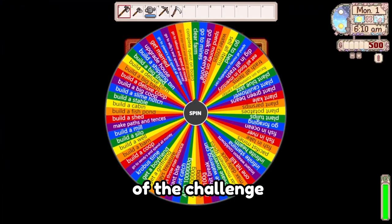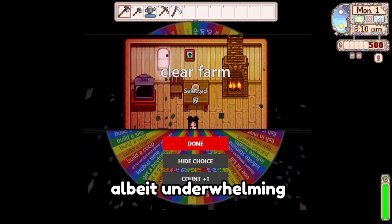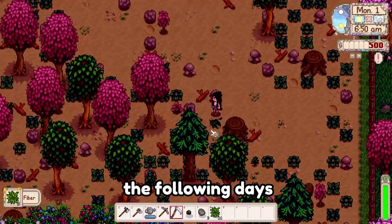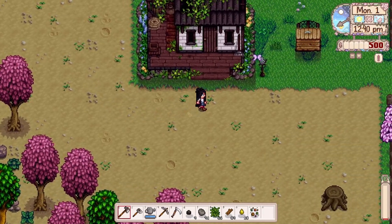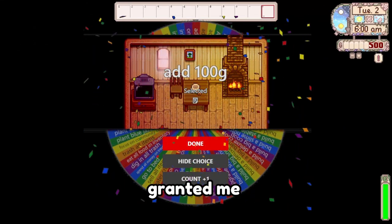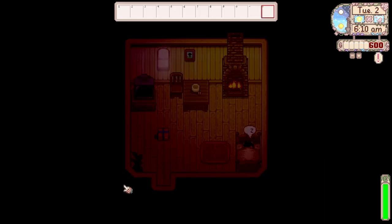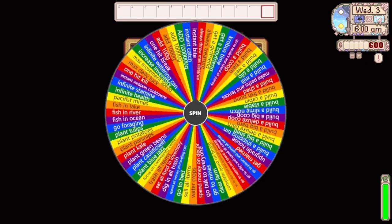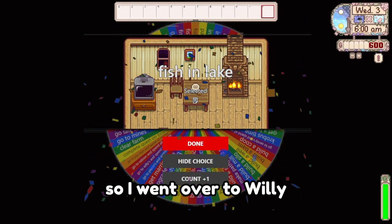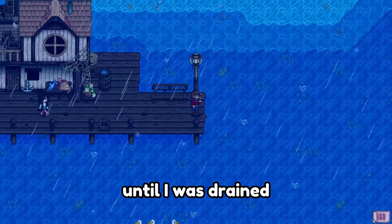The first spin of the challenge was a fortunate one: clearing the farm. Albeit underwhelming, this task was vital for creating space and preparing for the following days. The next spin granted me 100 gold, which certainly didn't hurt. Day 3's spin was to fish in a lake, so I went over to Willie to get my bamboo pole and fished at the mountain lake until I was drained of my energy.